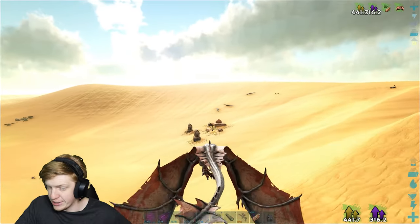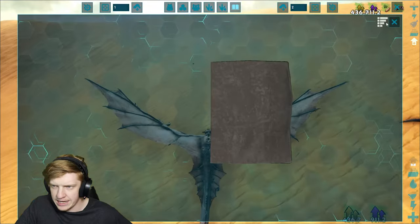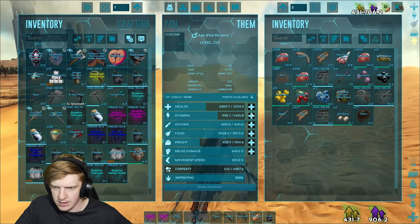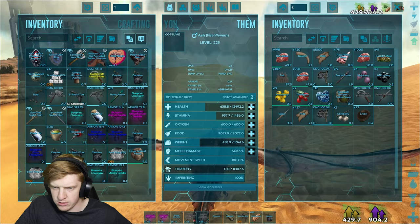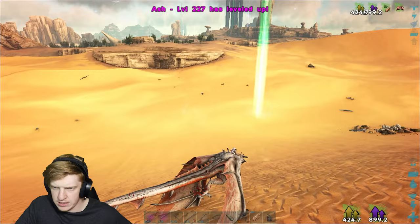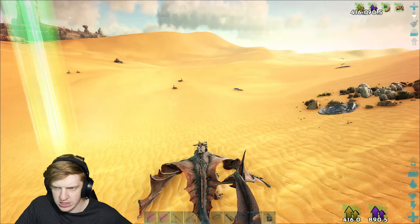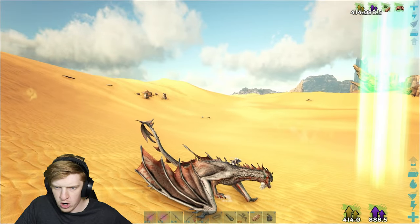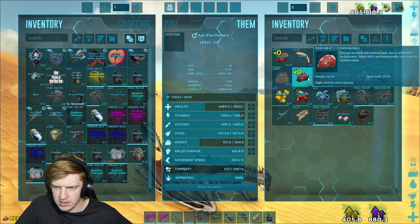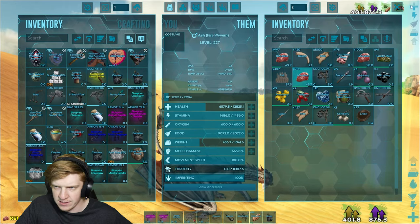A desert drop but not an actual desert drop, if you know what I mean. More explorer notes - give me them levels! I do want to be able to deal a lot of damage with this guy. I kind of want to go back to the wyvern trench and just merc some wyverns and get eggs. But I gotta level him up a bit first. He's up 57 levels which is nice.